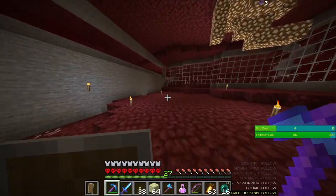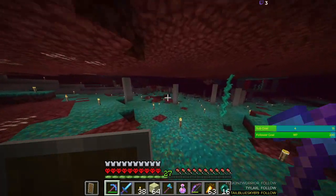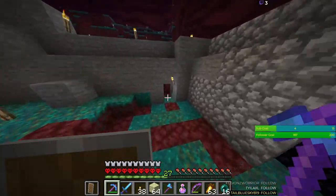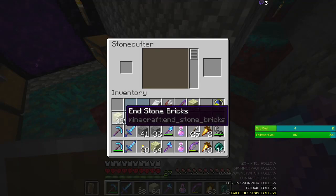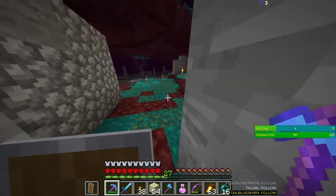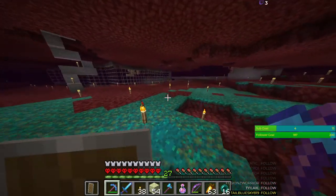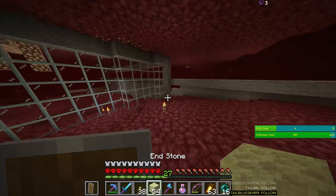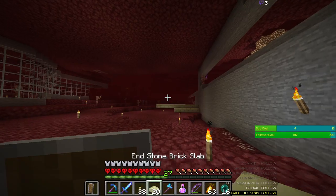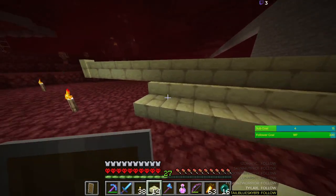Twenty slabs should be enough to test stuff out. I should have made a chest and brought it over there with the end stone and the stonecutter. Another ghast somewhere. I'm guessing this has no point although it's not that bad. Oh — I didn't mean to break all of this. How does the zombified piglin not notice me sometimes? They're like so close and they don't see me.